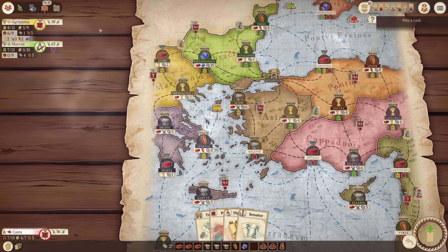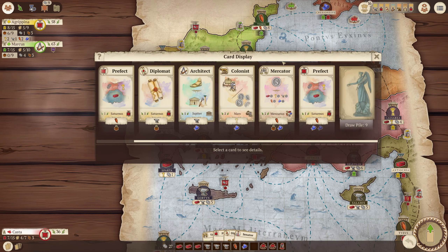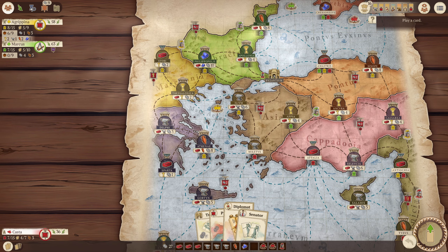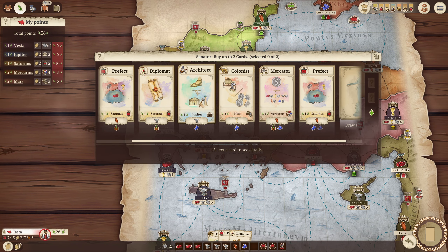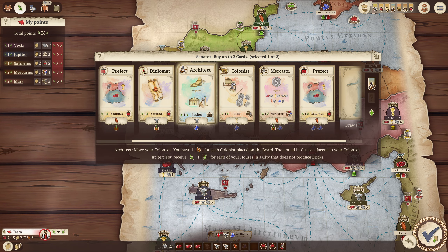I am just getting massacred. Marcus has just left my dead body behind. So I think I could — I'm going to do Senator. I feel like this goes with my plan. Because I get one for each house, and I do have seven houses out. So that's seven points.